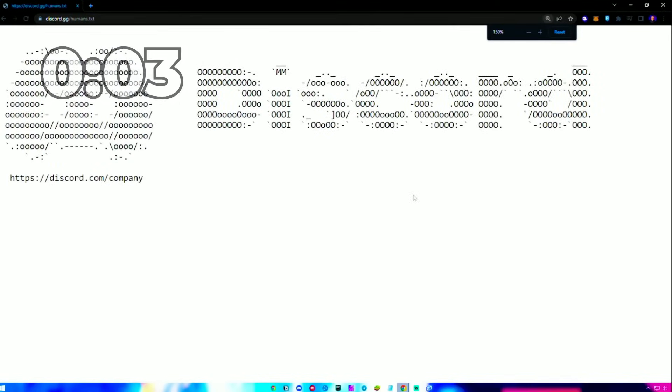One last gem — go to discord.com/humans.txt. For some reason, the entire Discord logo is typed out here in a specific hardware programming language.